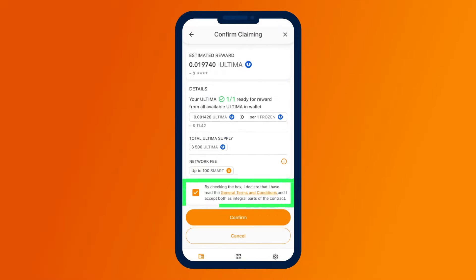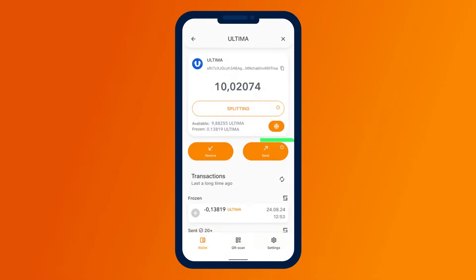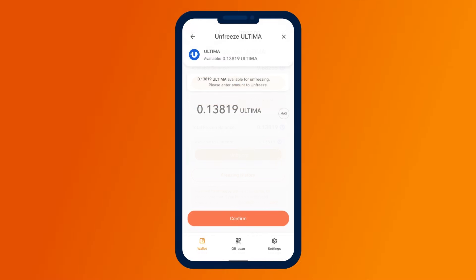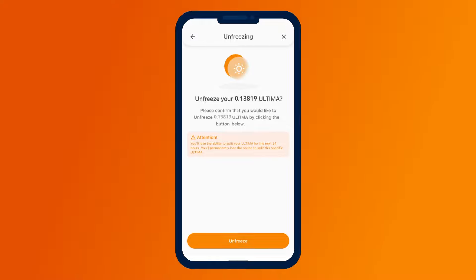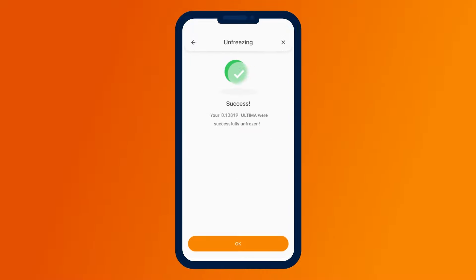Don't forget to request rewards from the pool every day. To unfreeze tokens, return to the freezing menu. At the bottom of the screen, click on the Unfreeze button. Enter the amount you wish to unfreeze and click Confirm. On the next screen, verify the amount and confirm the unfreezing by clicking the Unfreeze button. Confirm the action with your PIN code. After this, you will see a screen confirming that the process was successful.